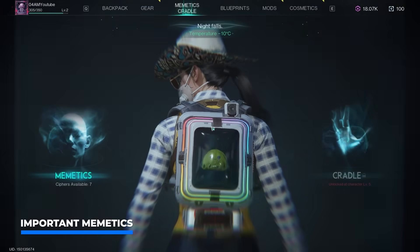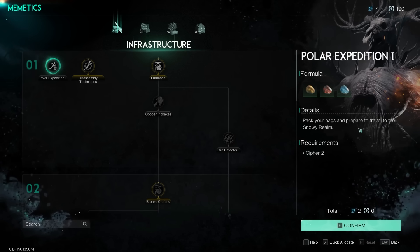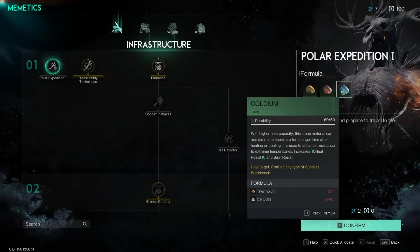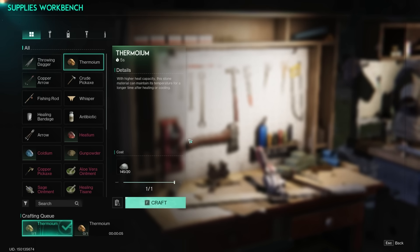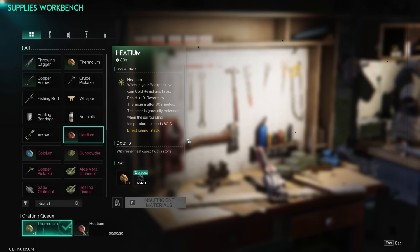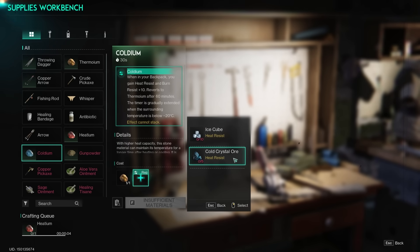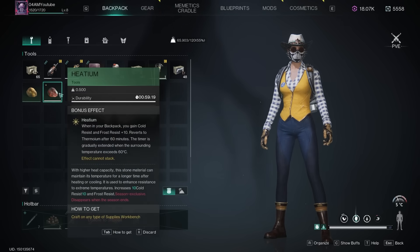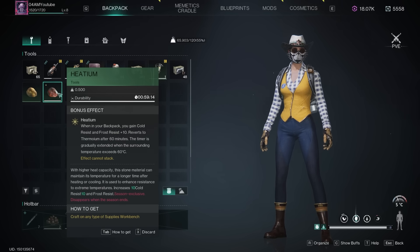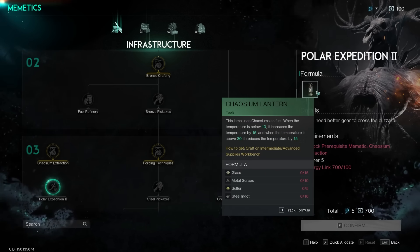For more temperature control, check out the cradle memetics — there are a couple of new ones. For example, polar expedition lets you pack your bags and prepare to travel in the snowy realm. Stones like thermoium, helium, and chaldium can be used to increase your resistances. First, craft a couple of thermoium stones, and from one of those you can make a heatium, which increases cold and frost resist by 10. For the chaldium, you'll have to make ice cubes at the fridge and find cold crystal ores — a rare endgame ore. The heatium is amazing for maximizing resistances. It lives in your backpack by default and expires after an hour, so always have one with you. You can also craft a chaosium lantern, which also increases those resistances.